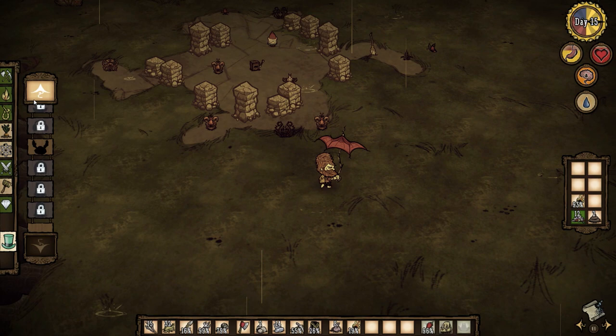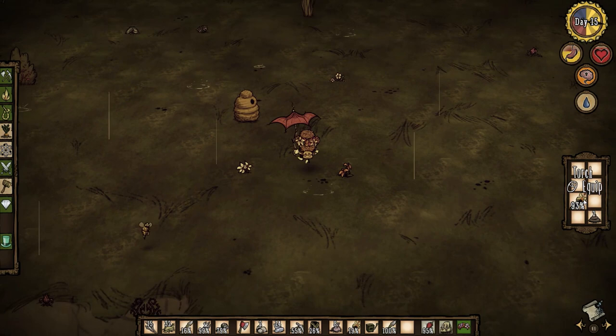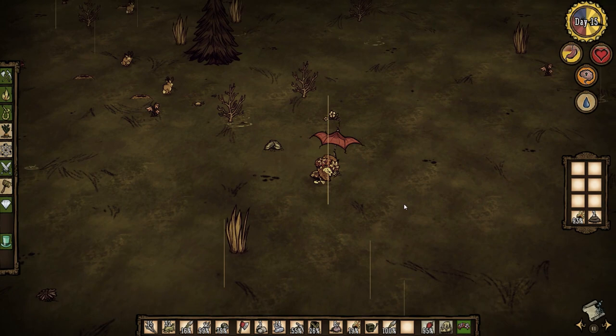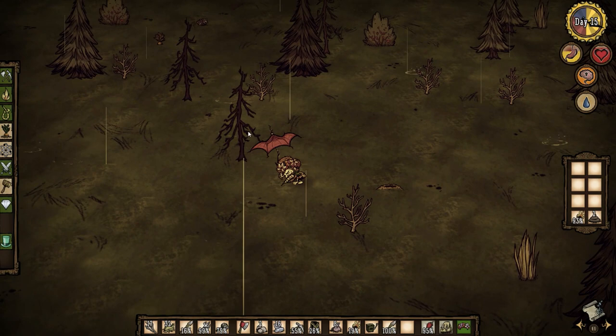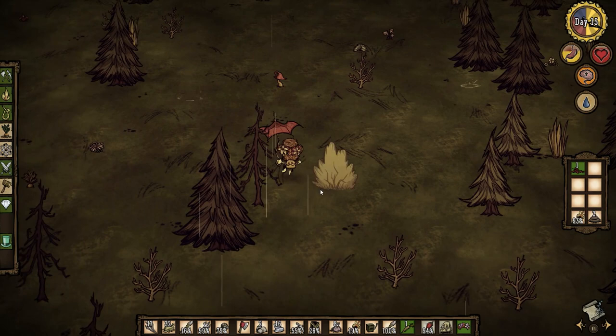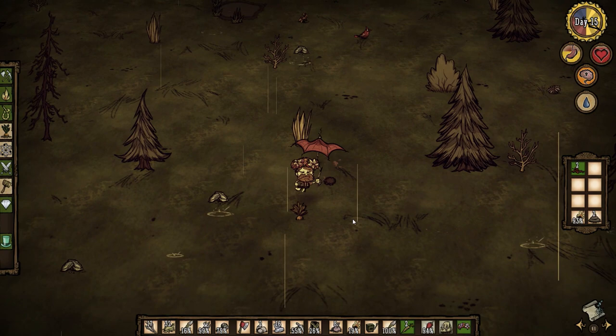That's enough petals for the garland — I'll just make one right away. There's a box thing over here, I'll take that. It will make us lose a little bit of sanity but that's fine. Might as well wear the garland. We got 15 flint, that's enough, but we do actually need more twigs. I'll pick up these carrots and berries — we definitely need more food before winter. We have at least a few more days before winter, I think that's going to be day 21 or so.